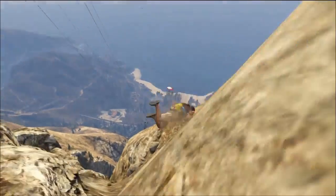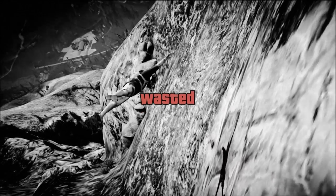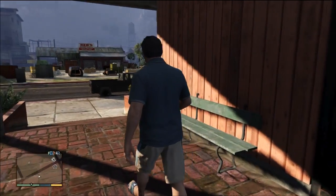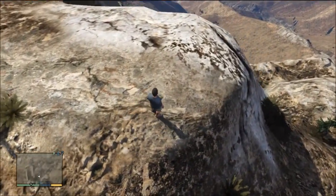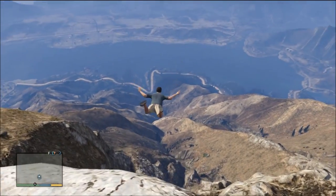I jumped off kind of willy-nilly, it appeared on my back, then I pressed A way too late — and that's how you deploy it. You jump off and then you have to press A and your guy will pull the parachute. I did that way too late and I died, ending up in a nearby hospital. The next time I went up there I selected a much better spot to jump from and did it right, and you can glide for a long time.